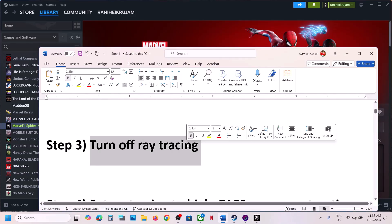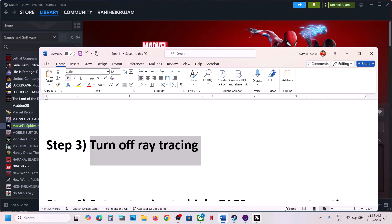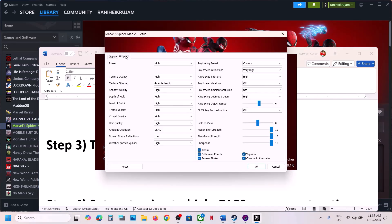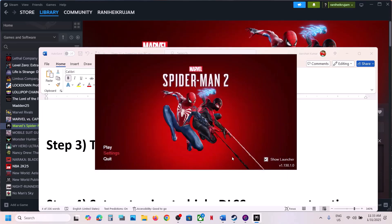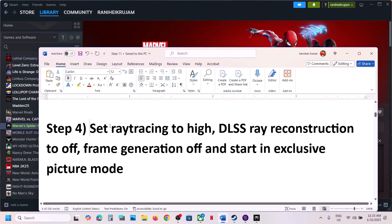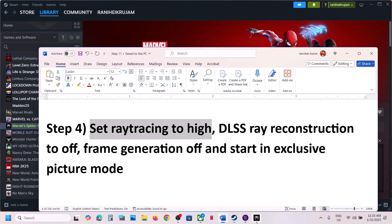Then launch the game. The next step is to turn off ray tracing. For this, go to the launcher, go to Settings, then go to Graphics. Over here you can see ray tracing preset — turn it off, click OK, launch the game, and check.